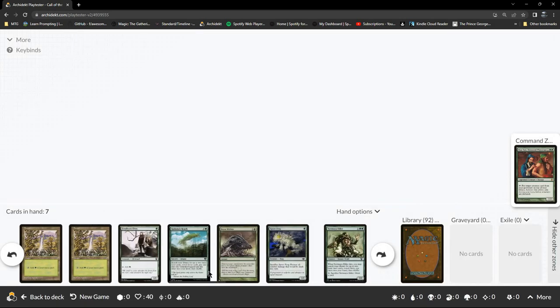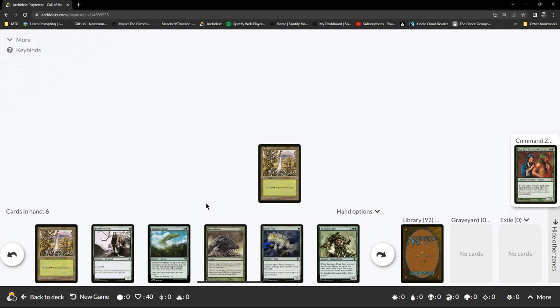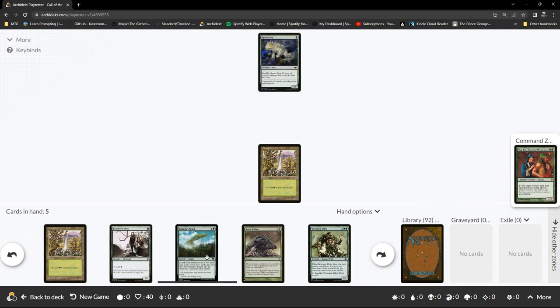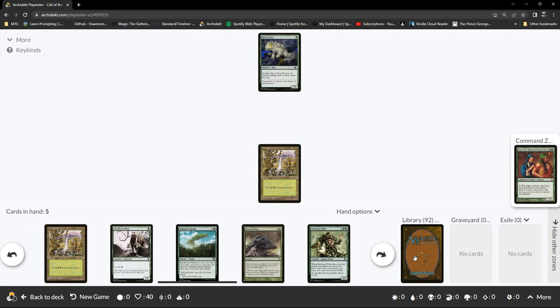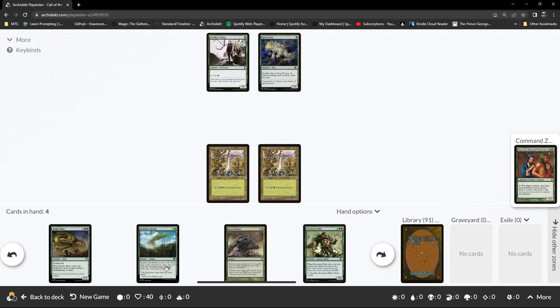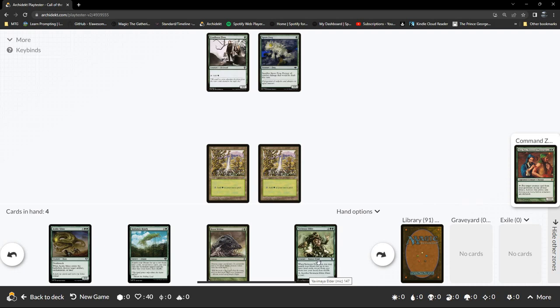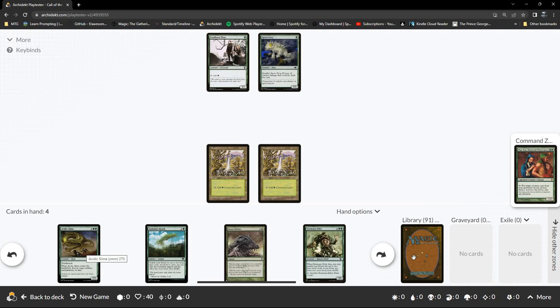The deck definitely needs a bit of tweaking — maybe either a bit more ramp or increase the chances of drawing lands. Turn 1 Spore Frog; we do have Kodama's Reach. We've got Fyndhorn Elms as well. Beast Within is castable, and we've got the Yavimaya Elder which is castable. Turn five removal and turn four enchantment — that's a lot better.